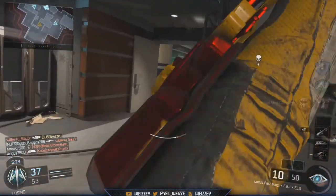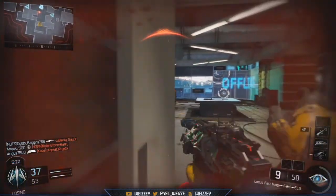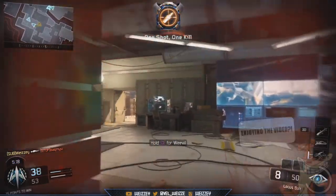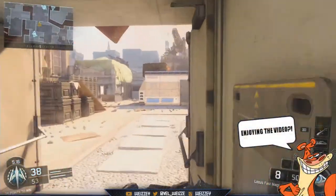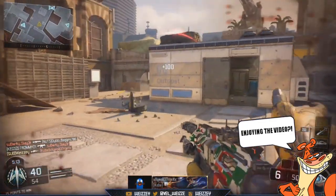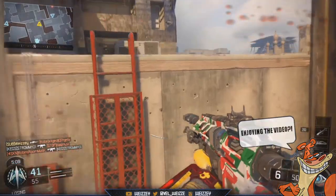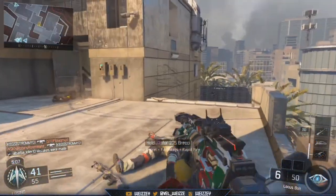The way you earn this is through supply drops and crypto key openings. It doesn't matter if you buy them or not — you can still get this camo, it's just very very hard to get. I believe it's an epic camo, not just rare, which is why it's so hard to get.